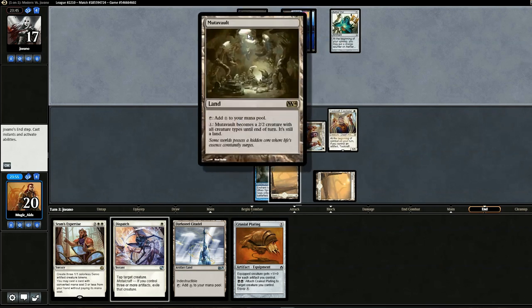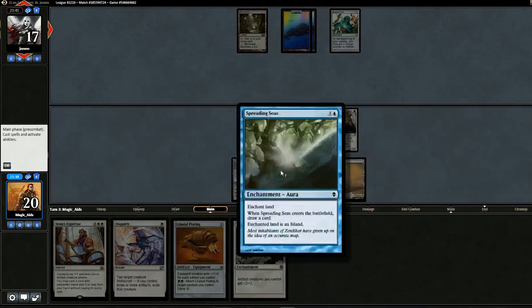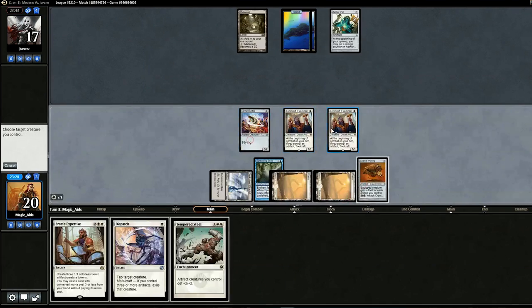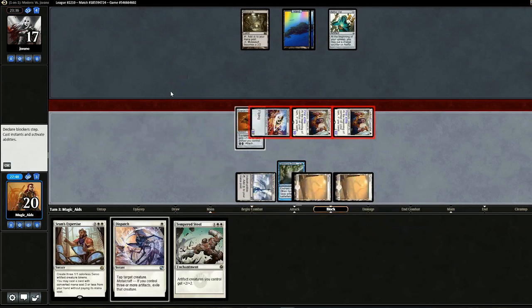Nothing from our opponent — maybe saving for Vendilion Clique? No Vendilion Clique so far. Drop Cranial Plating, attach it to Exemplar, and attack with everything. With Exemplar having First Strike and the Thopter having Flying, I think we're okay. Swing in for nine — nothing from our opponent, they go down to eight.